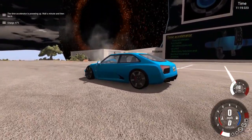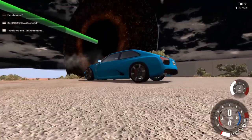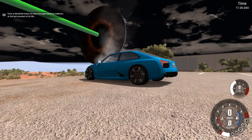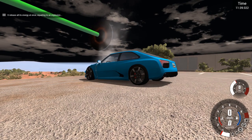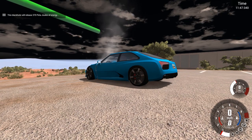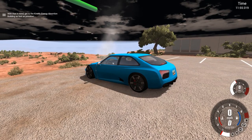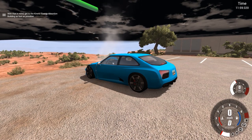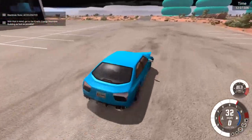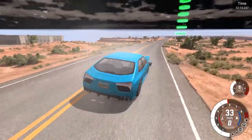'Time accelerator powering up — wait a minute and then fire it.' Sounds good. '100% — fire when ready.' Here we go. 'Black hole time-accelerated. There is only one thing I just remembered — once a black hole loses its mass through Hawking radiation, the last moment of its life it releases all its energy, equivalent to an explosion. This black hole released 370 petajoules of energy — that's 88 megatons of TNT, around 3,870 times more energy than the Hiroshima explosion. Get to the kinetic energy exorbitant building as fast as possible.' Our car's kind of messed up but it's still driving. This thing's gonna blow so we need to get to that green building ASAP or we're gonna be completely vaporized.